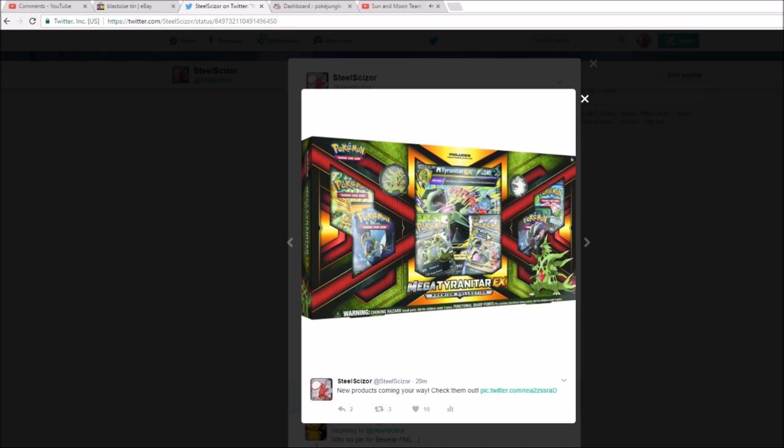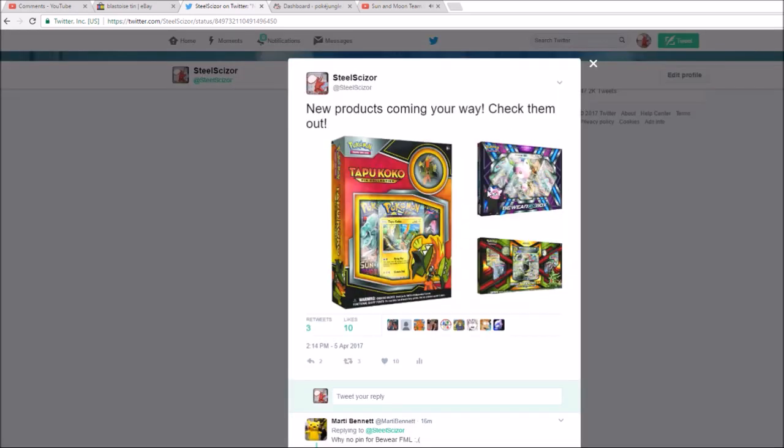It also has Evolutions and Steam Siege, but like I said, we don't know for sure those will be the final packs. I'm personally more excited for the Mega Evolution full-art box with Mega Lucario and Mega Manectric that I've talked about before. Hopefully you guys enjoyed this quick update on these three new things. You can check out the pictures on my Twitter — I always try to keep you updated over there with new products.